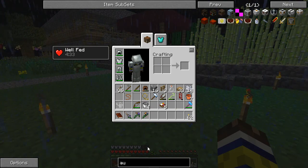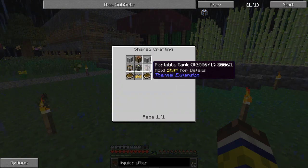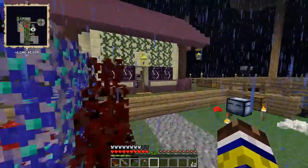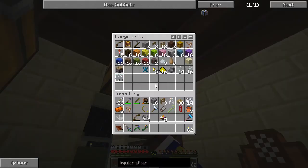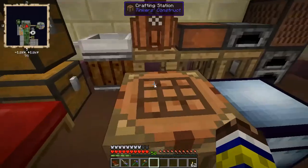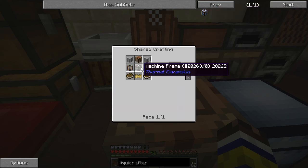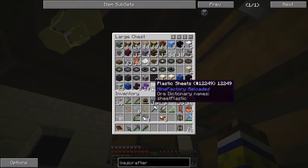So I'm gonna make what's known as a liquid crafter. This little thing should allow us to basically pump stuff into it and it will automatically craft a recipe. I need some copper and some glass. I'll also need a pneumatic servo which can be made with silver, more glass, and redstone.